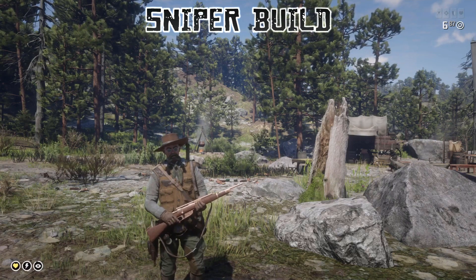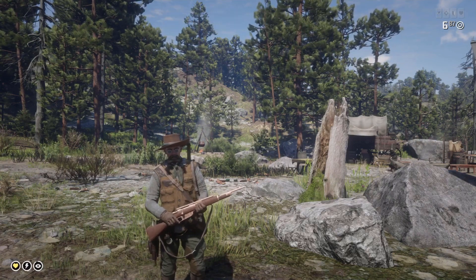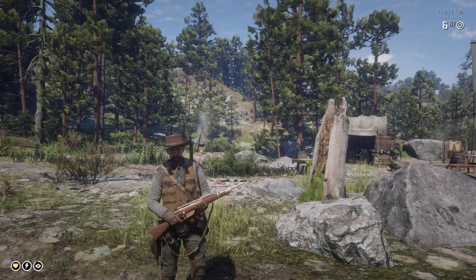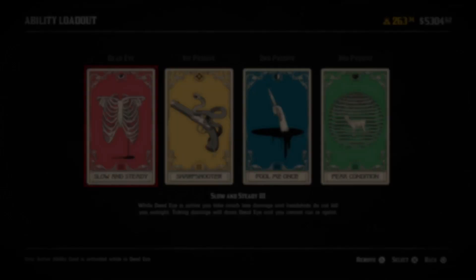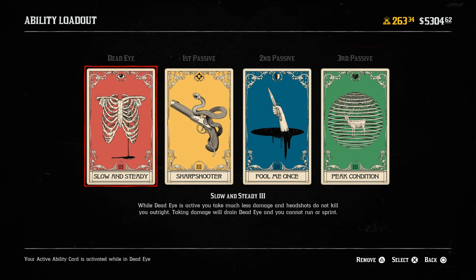This sniper build is great if you use it with a Carcano or Rolling Block rifle. Bring up your ability cards by pressing and holding L1, then tap Triangle. The first card here is Slow and Steady — this card is great for a defensive stance so you don't die from a headshot, which is what you want. It gives you very high defense, and it's perfect when using a scope because you're basically standing still.